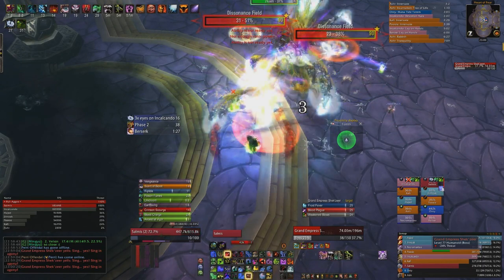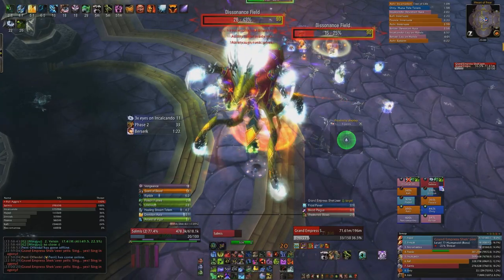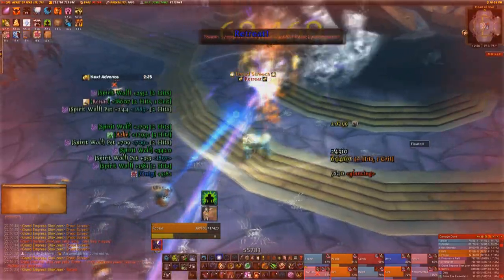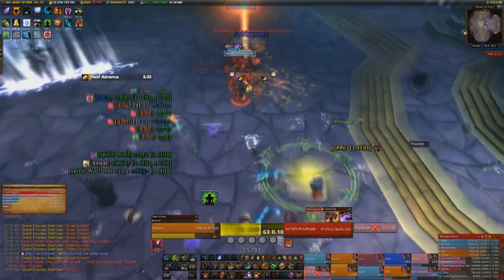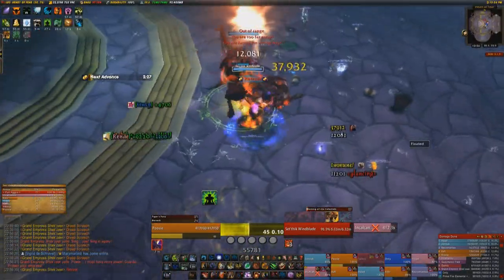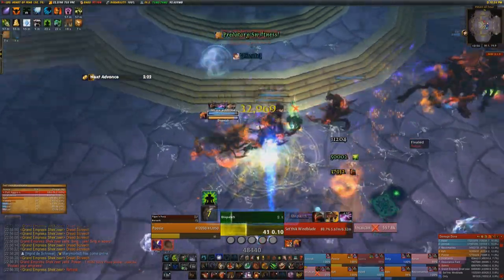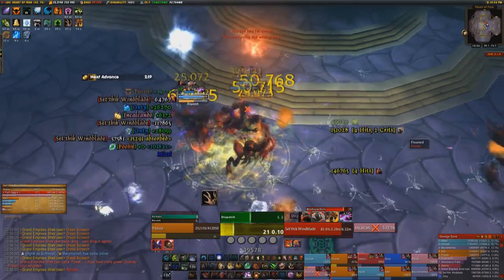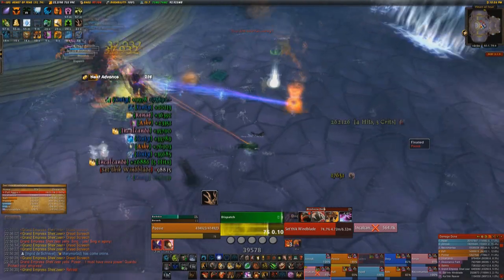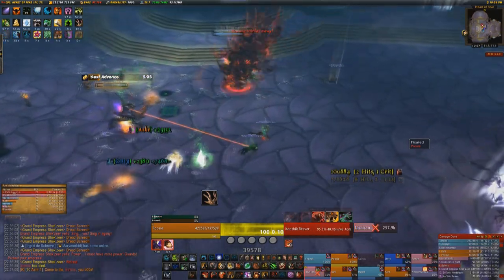Phase one will end after 150 seconds because the boss has an energy bar that depletes over two and a half minutes. Phase two starts as soon as the boss's energy is completely gone, and phase one starts again after phase two once all the energy has come back. In phase two, Shekzir is completely untargetable while she regenerates her energy, which also takes two and a half minutes. Phase two is all about the sets of adds that you get.